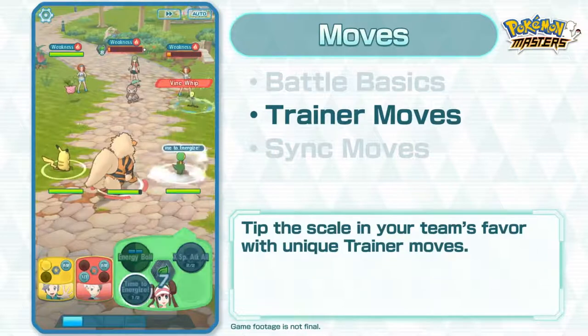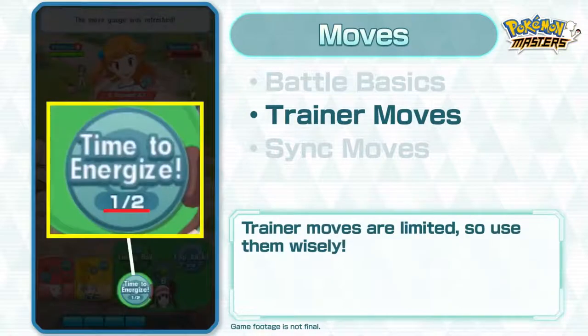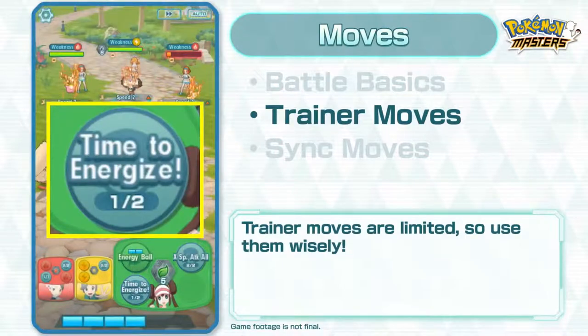Each trainer has their own set of unique moves that can tip the scale in your team's favor! There's a limit to how many times a trainer can use each move, so choose how you use them wisely!